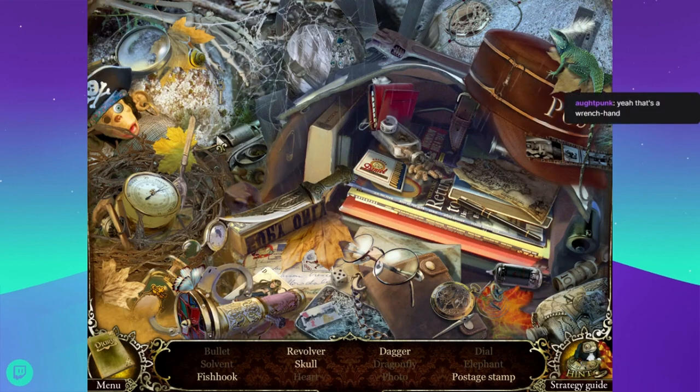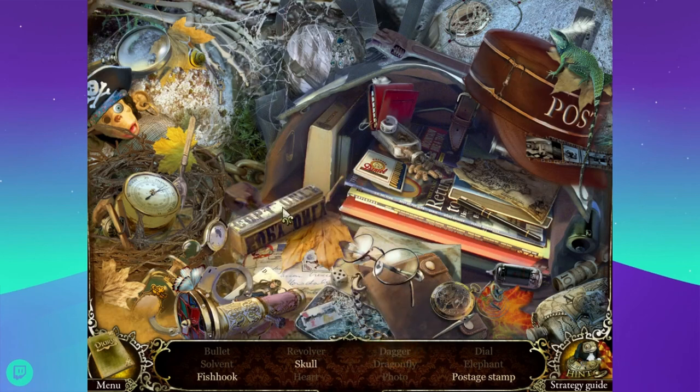We still need a fishhook, a revolver, a skull, a dagger, and a postage stamp. Oh, there's a dagger. Copy only - it's a copy only stamp. There's a razor blade. I'm looking for a postage stamp, skull, and fishhook. There's a little tiny key. A dream catcher and a lizard with a feather. Oh there's a fishhook - I knew I saw it! And the last postage stamp. There it is.